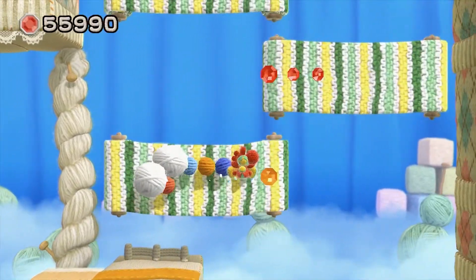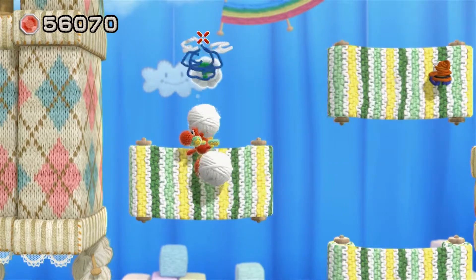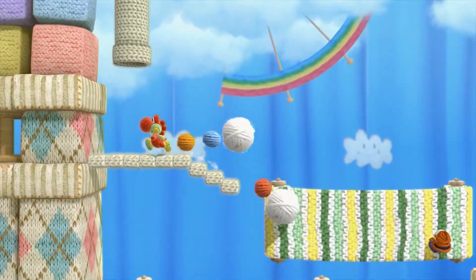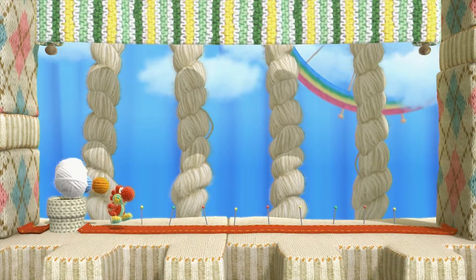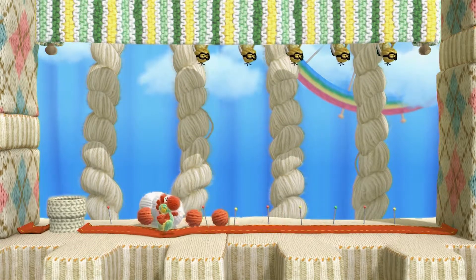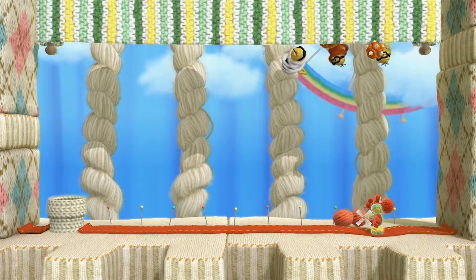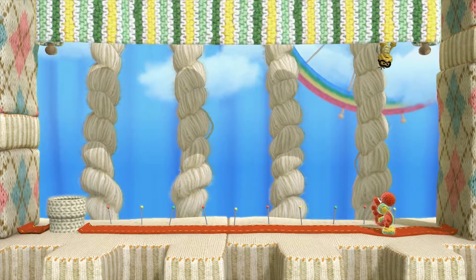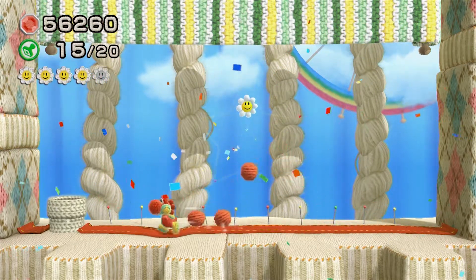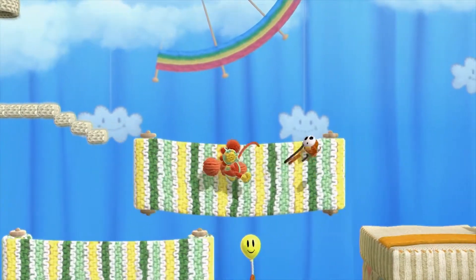We've got a new type of enemy, at least I think they're new - the balloon shy guys. Whenever you see shy guys floating in the sky on a balloon, the balloons will eventually pop and the shy guys will drop down and try to land on your head. Don't worry about them though, because they're really no big deal. Just stand before the area where they fall down and they'll probably land in front of you harmlessly. They basically function as this game's thwomps.